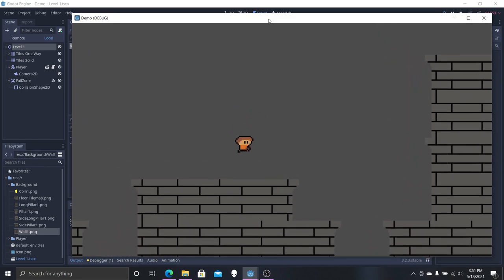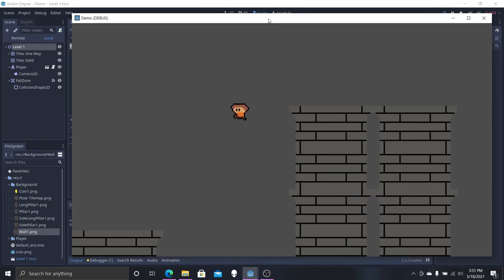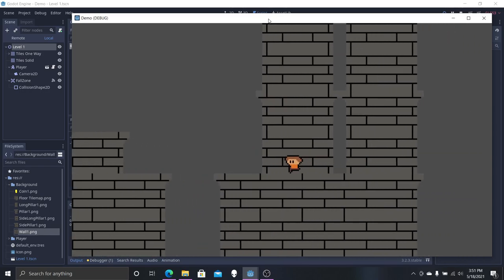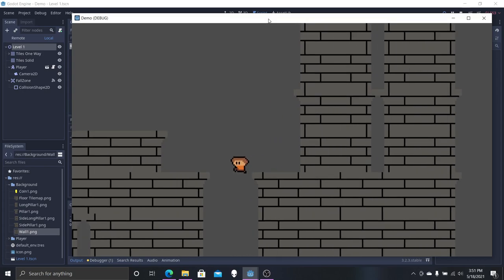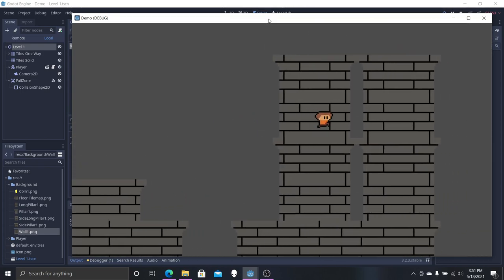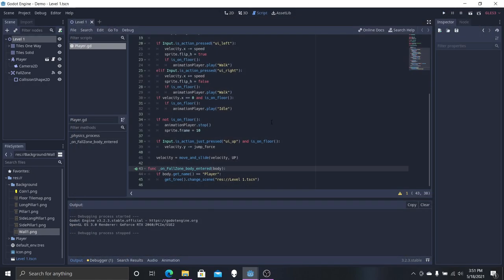Once you add that condition, the scene will only reset when the player falls in, and now you can see my player is moving around again. It's very weird but it doesn't matter. You can also see I've decorated the place a little — it looks better and nicer than before.